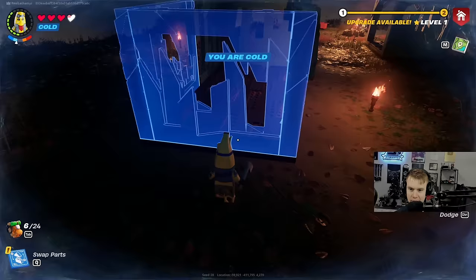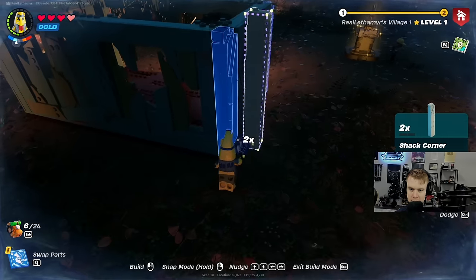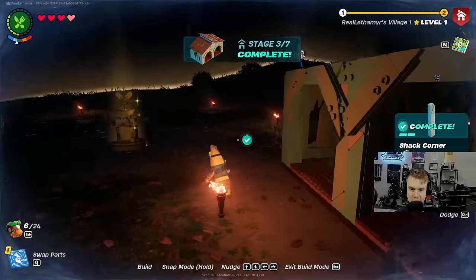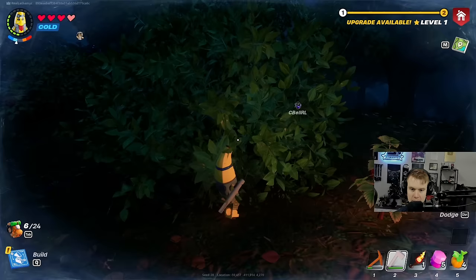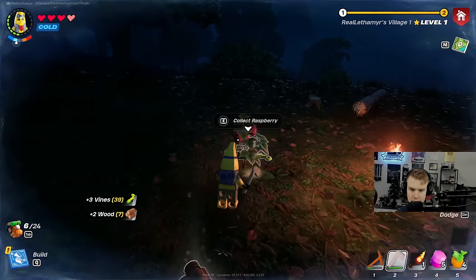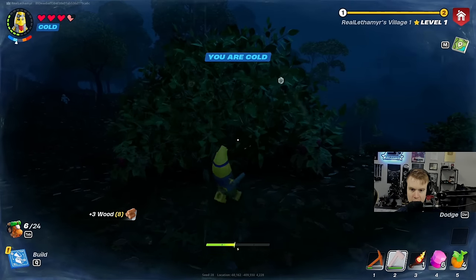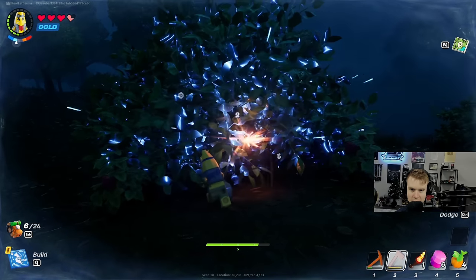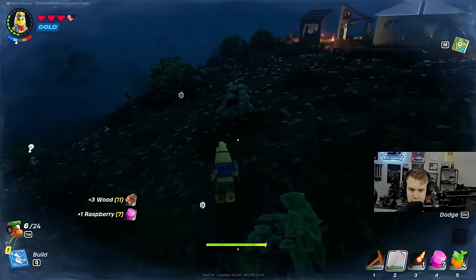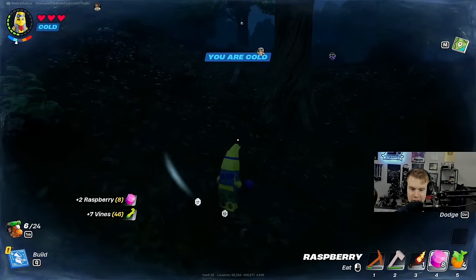I'm just trying to go ham and collect the wood right now. I finished stage 3 to 7. There's more to do with this shack - the roof and stuff. My axe is about to break. Just press F to collect raspberry - wait, actually it's E. The bottom of it is cut off. Holy, this log is massive. Yeah, make sure to keep eating. I'm cold. I'm actually taking damage now. Oh a skeleton is on me. What the heck is going on? I can't walk and eat at the same time.